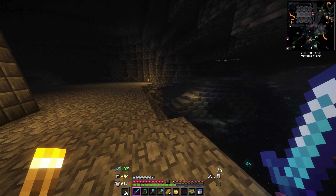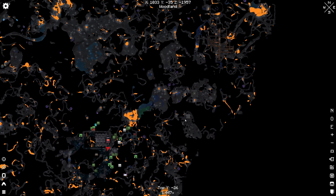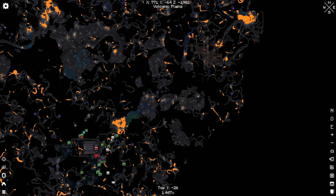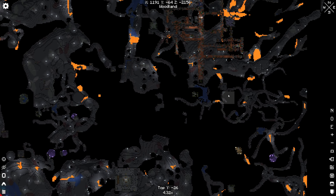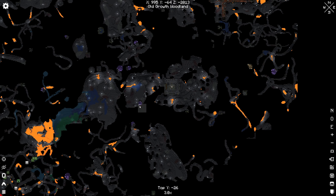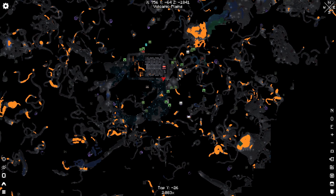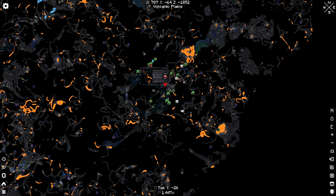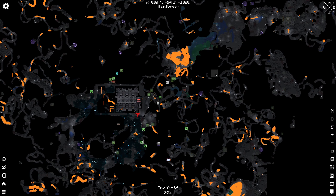I'm back in the deep dark area and what we're going to do is venture off over here to the far right because there's some kind of underground dungeon over here as well as an abandoned mineshaft. So we're going to go over to these areas to look for spawners. Ideally we either want a zombie spawner or a skeleton one — that would be the best bet.